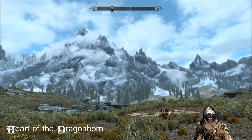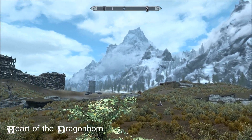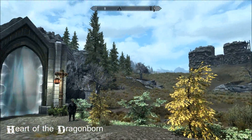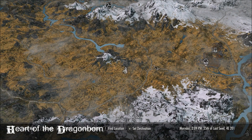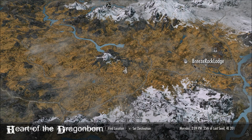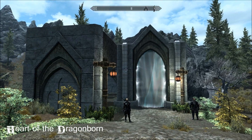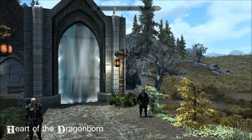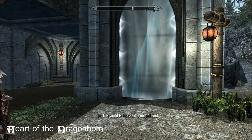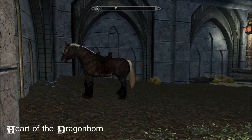Hi everybody, beautiful day in Skyrim. I'm at Heart of the Dragonborn today and it's a vast palace, really. I'll show you where we are on the map. Here's Whiterun and we're here to the west. You can fast travel here straight away, and this is what you see when you get here on the outside — there's a few guards. This world is incessantly magnificent.